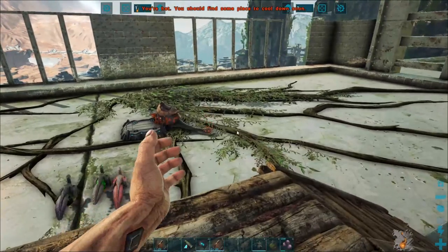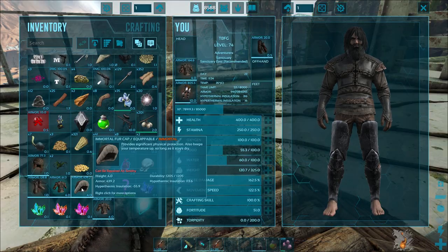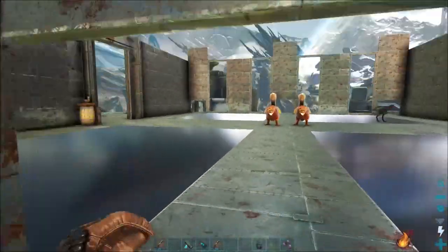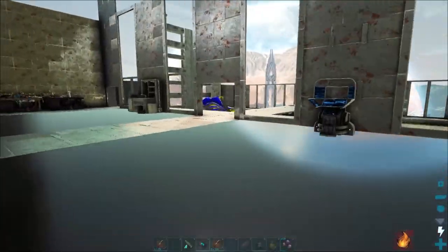We're doing a couple things today. First off, I need to put a shirt on because our armor keeps breaking. We've been having a little bit of a rough time with armor - we've been getting destroyed by some dinos. Eventually we'll have some stronger armor, but for right now the struggle is real.